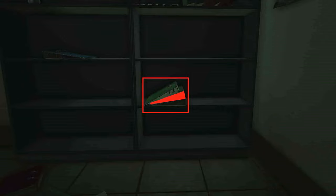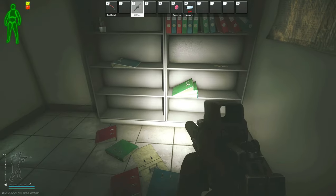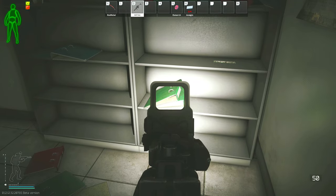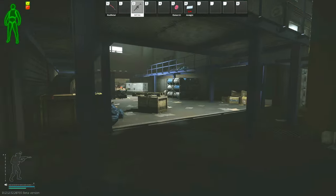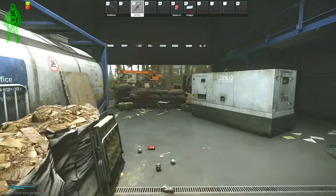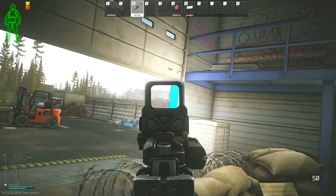After we pick up this data item we will be moving over towards building number two to pick up the other one. It is important to know that there is a chance that ground rogues will spawn around building one or two. You also have to be aware of the gatling rogues, which can spawn on both sides of building number one, and there will also be one up in the corner of building number two. If somebody has aggroed them or shot at them, they will already be predisposed to shoot at you, so you may have to take them out in order to move forward.